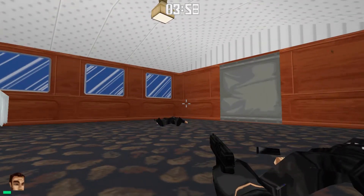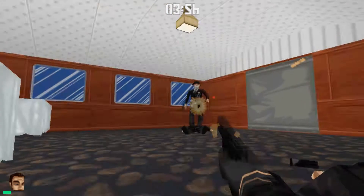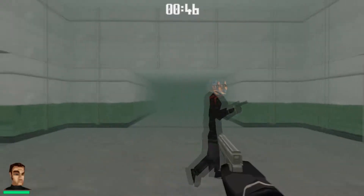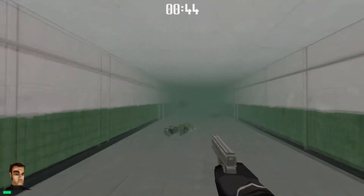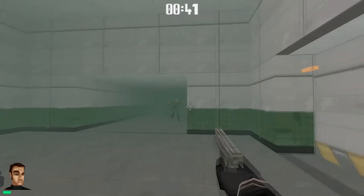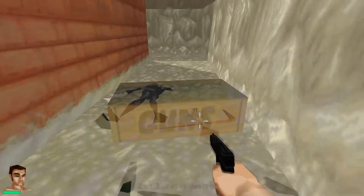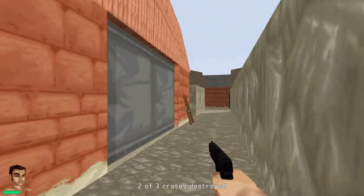Another more specific thing that annoyed me about this game is the habit it has of spawning enemies right in front or behind you. Obviously in such a cartoony game I'm not looking for realism, but a touch of immersion would go a long way, and more importantly it just feels cheap when people appear behind you even when you're right up against the wall.